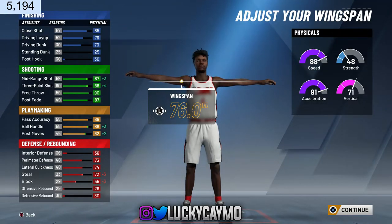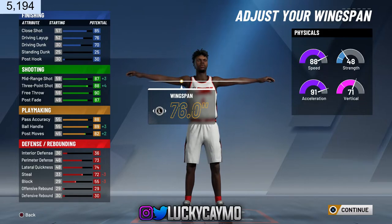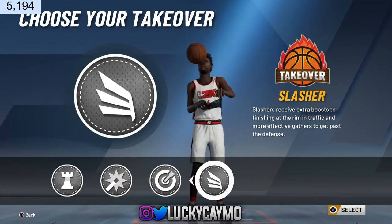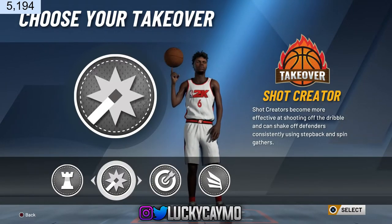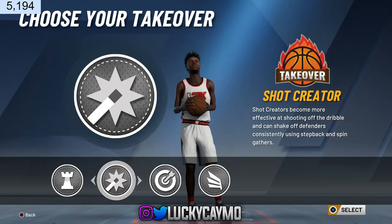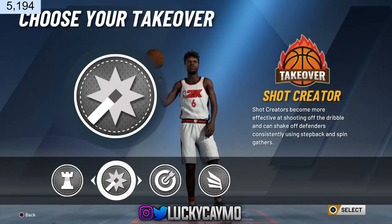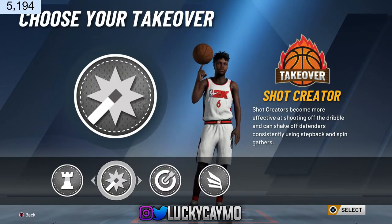This build comes with 22 shooting badges and 21 playmaking — I think I saw 23 playmaking or something like that. So you guys get to distribute your shooting and your playmaking badges all over the place. You get four takeover options as well: slasher, playmaker, spot-up shooter, and shot creator. I think it's best to go with shot creator with this build, just because dribbling this year isn't really all that. With your badges you can freeze defenders, especially if they reach. You can get a blow-by animation, especially with a Hall of Fame First Step. So I've finalized choosing shot creator right here.